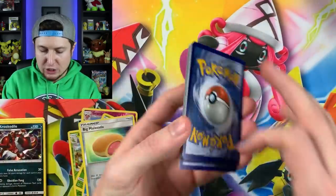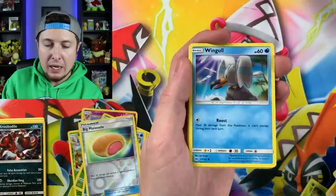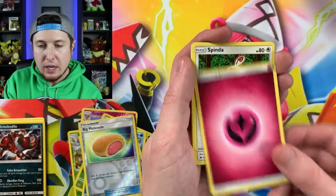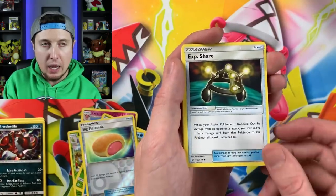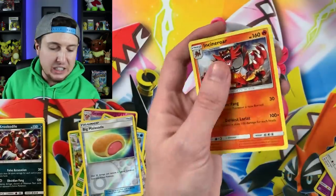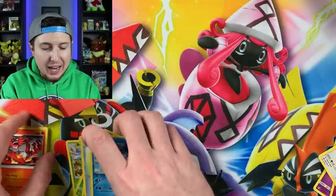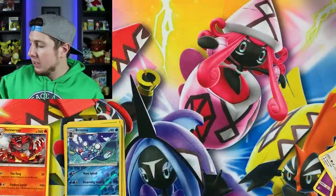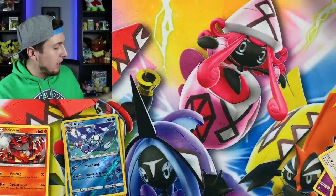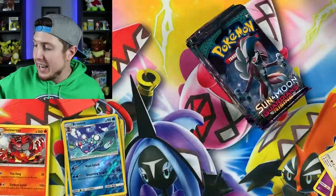And then our last booster pack from Sun and Moon base set. We have a Lilipup, Wingull, Snubbull, Carvanha, Oricorio, Zubat, Energy, Spinda, Reverse Holo Bruxish, and an Incineroar. So right there is a good example that you are not always guaranteed to get an Ultra Rare out of your Elite Trainer Box. I'm going to set this one over here and we're going to move along to Guardians Rising next.